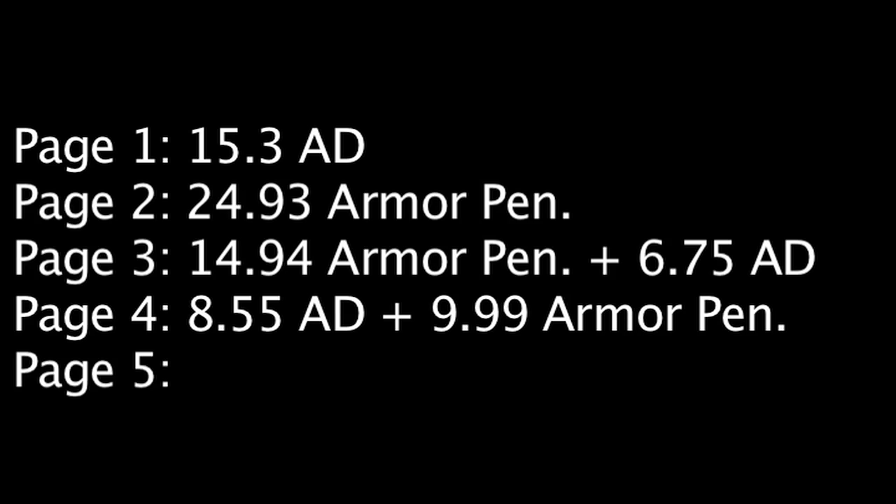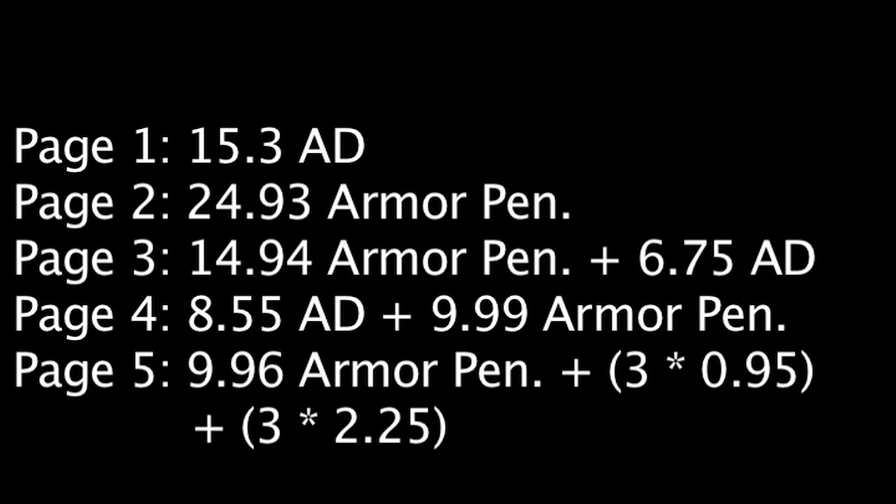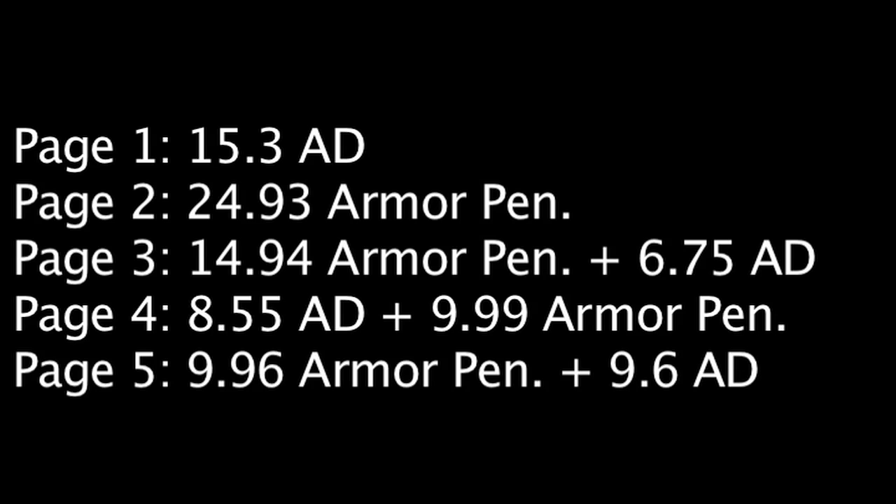And finally, rune page 5 has 6 marks of desolation, 3 marks of strength, and 3 quintessences of strength, for a total of 9.96 armor penetration and 9.6 attack damage.